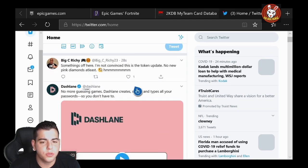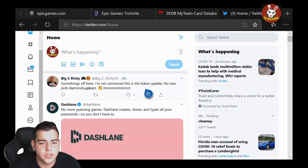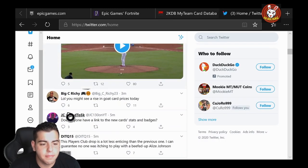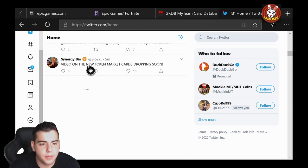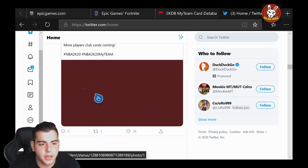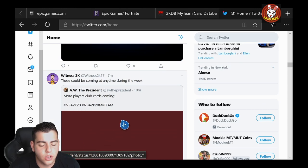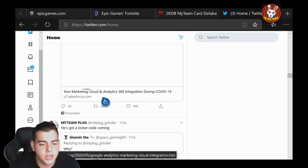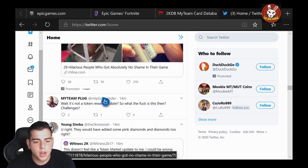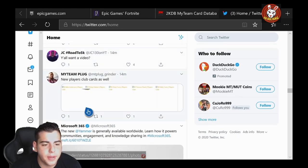Going off Twitter, I'm convinced this is the token update — no new pink diamonds, at least I don't know, maybe. I think it is a token market update. Yeah, this has to be a token market update, guys. I'm trying to find pictures of all the cards. I know Witness 2K did drop it.